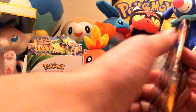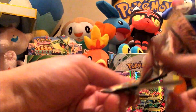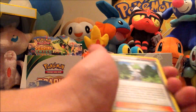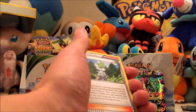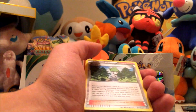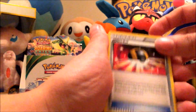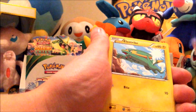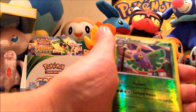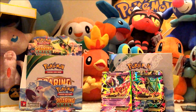Next pack. Here's that code. We got Wailord, Silcoon, Ultra Ball, Taillow, Electrike, Bagon, Pidove, Nincada, Dustox, Absol. We got an Absol Holographic.